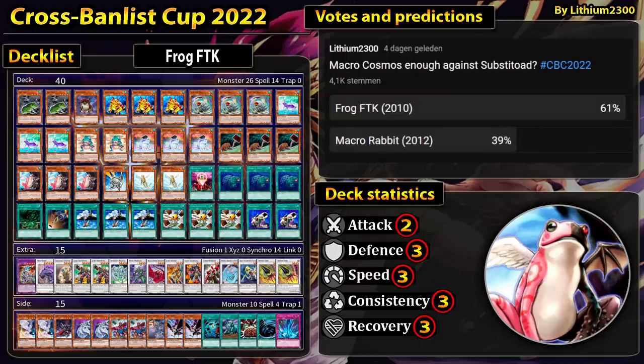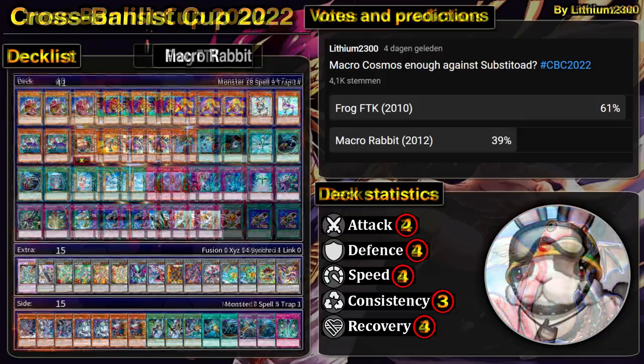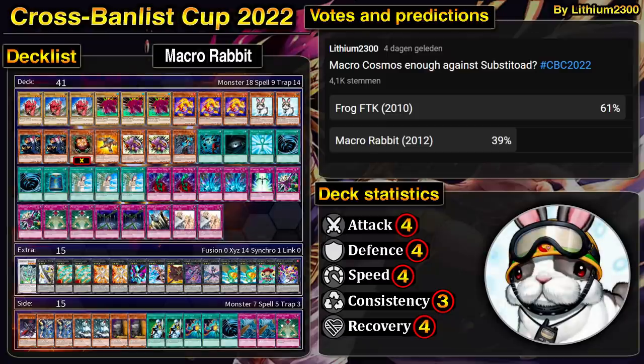With the side deck, we see Snipe Hunter, Heavy Storm, Cold Wave, Brain Control, Mystical Space Typhoon — only one copy — plus Cyber Dragon. For Frog FTK going first you want the FTK variant, while going second you could side in the tribute summon lineup like Light and Darkness Dragon.